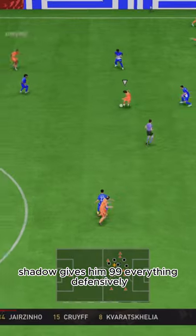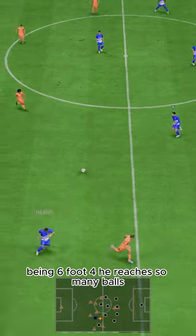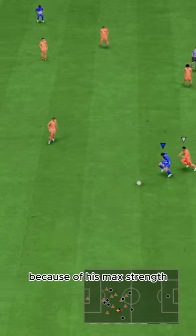Shadow gives him 99 everything defensively. His AI interceptions are insane. Being 6'4", he reaches so many balls. His tackling is so good, and he bodies everyone off the ball because of his max strength.